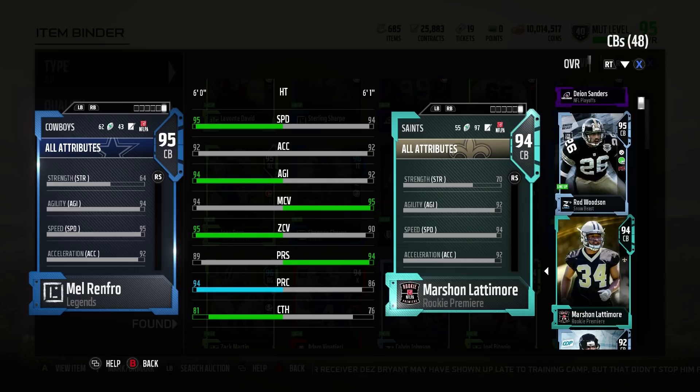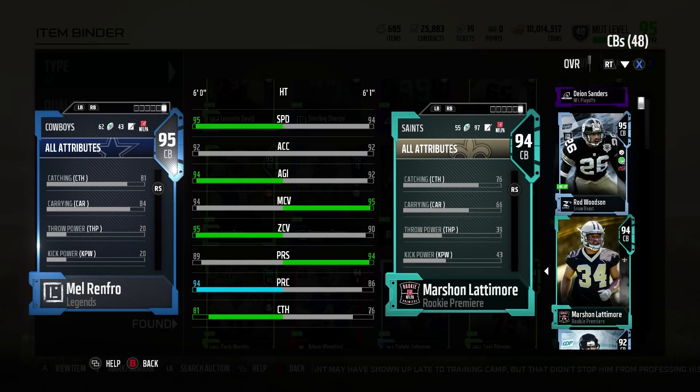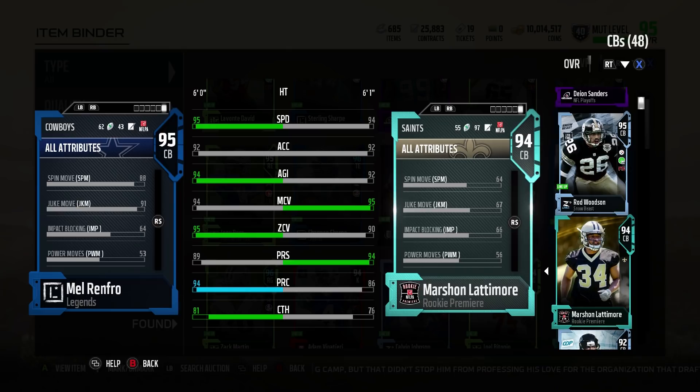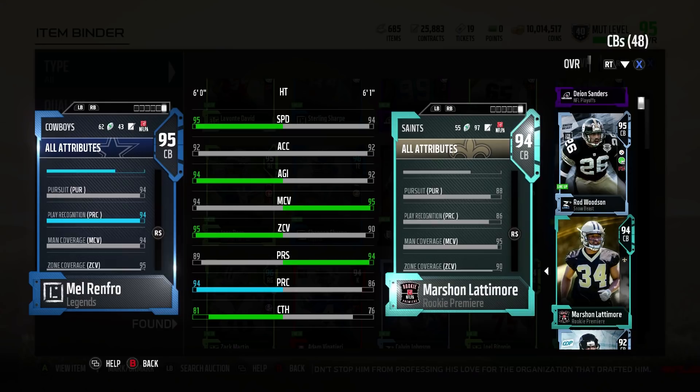The first stat that kicks out to us is the 95 speed. 92 acceleration, 94 agility, 94 man coverage, 95 zone coverage, 89 press, 94 play recognition, 81 catch. He's also got 67 block shed and 80 hit power.